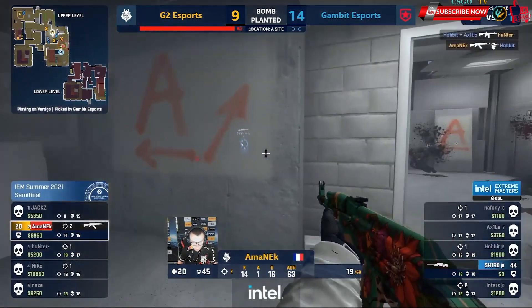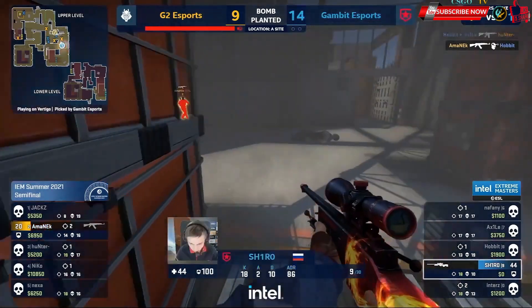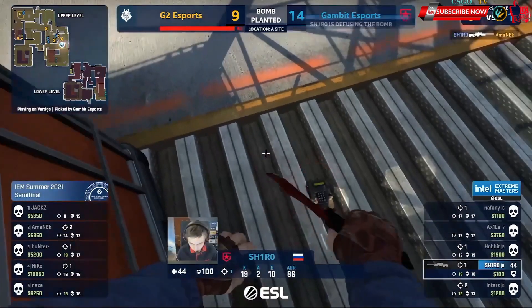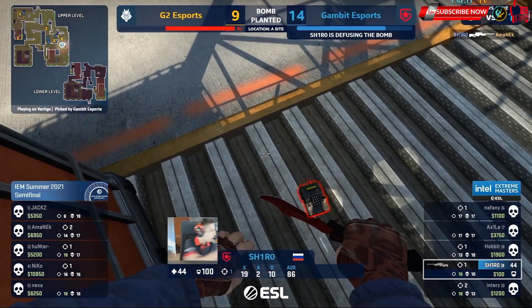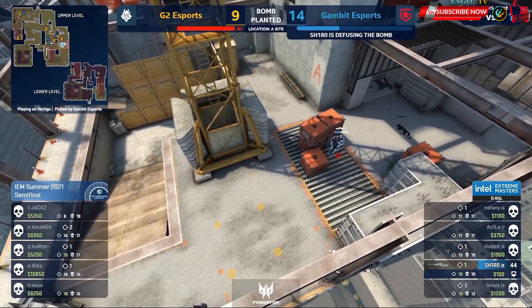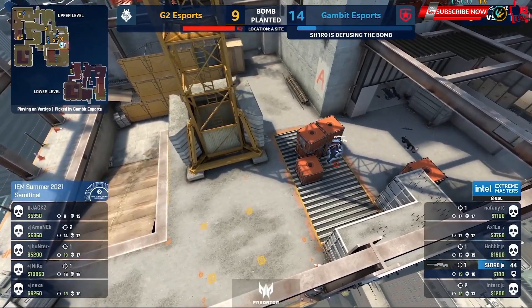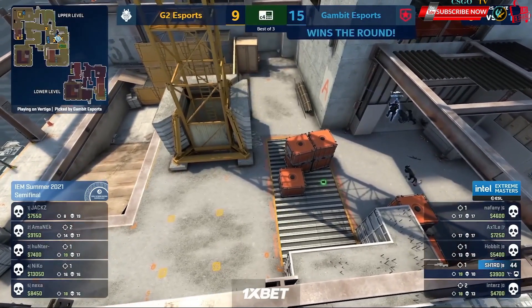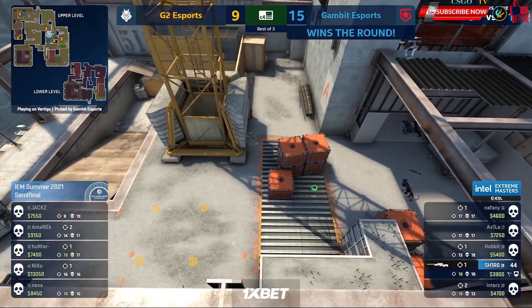Can he come up clutch? And he's saving them again. One on one. Shiro fakes it. Amanek trying to test his limits and he jumps straight into the clutches of Shiro. 15. And it comes down to a 1v1. So flustered in the tail end, trying to pivot through middle. Almost — Amanek almost gets them across the line.